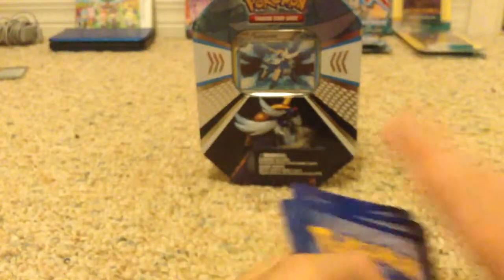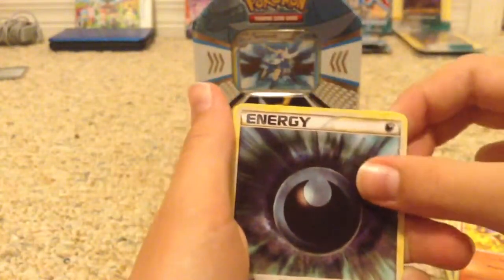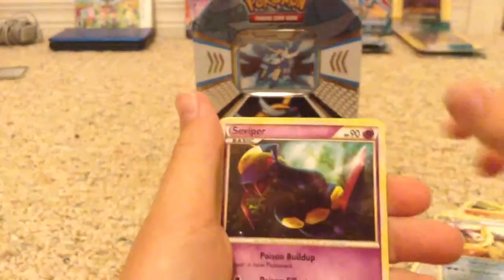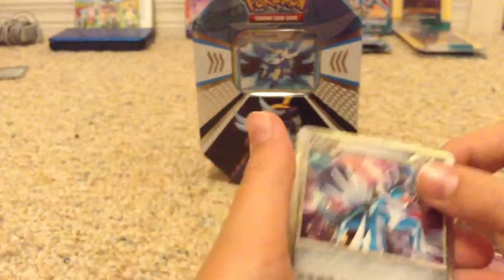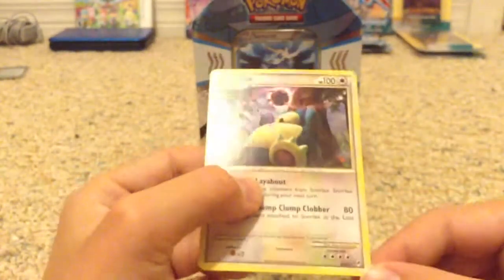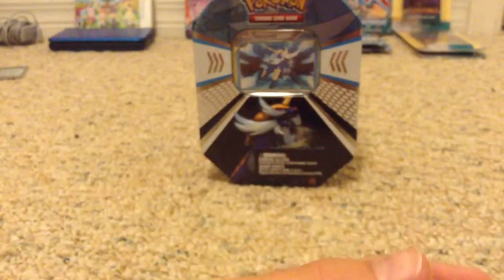Let's go straight into this one: Snubble, Chikorita, Teddy Ursa, Clefairy, Magmar. I see something really good — energy — Vaporeon, Seviper, Dialga, and that is a secret rare! I believe it says SL2. And a Snorlax Rare. Epic pull from this tin already — put it in a top loader for me!